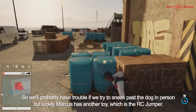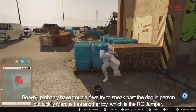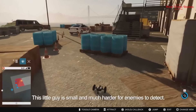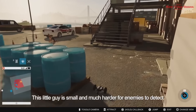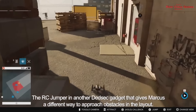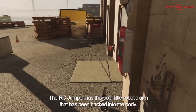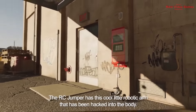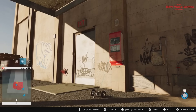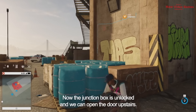We'd probably have trouble sneaking past the dog in person, but luckily Marcus has another toy — the RC Jumper. This little guy is small and much harder for enemies to detect. The RC Jumper is another DedSec gadget that gives Marcus a different way to approach obstacles. It has a cool little robotic arm hacked into the body, allowing it to physically interact with objects while Marcus stays safely hidden.